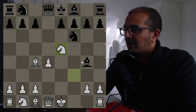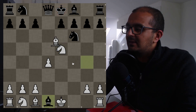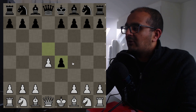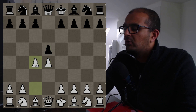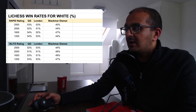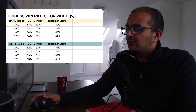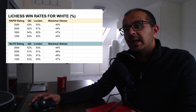One BDG trap: after dxe4, f3, exf3, Nf6, Bc4, if black plays Bg4 white can play Ne5, and if they take the queen Bxf7 is checkmate. But instead of the BDG on move two white could just play c4 — the Queen's Gambit — or the London System, both rock solid. The statistics show that the conventional QG or London has much higher win rates for white than the Blackmar–Diemer Gambit.